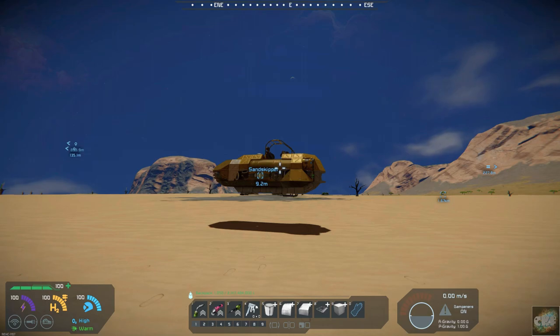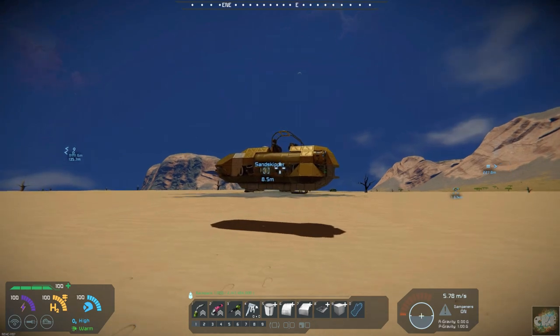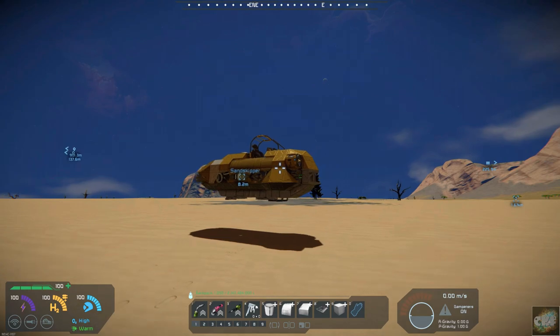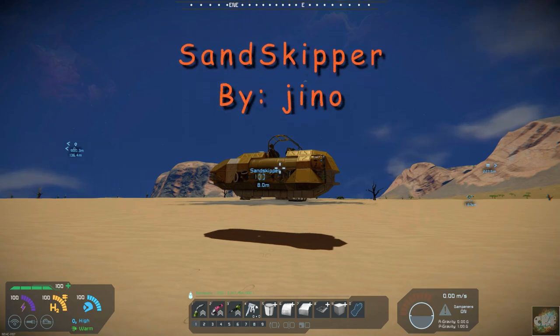Hello, all you space engineers out there. Commander Kingfish here, and it is Mod Wednesday. Well, it's not a mod this week. It's a blueprint, and it's a nice little scooter for getting around in. It's called the Sand Skipper, and it's by Geno.